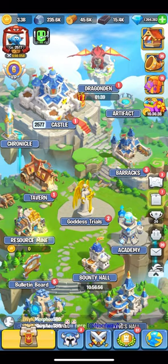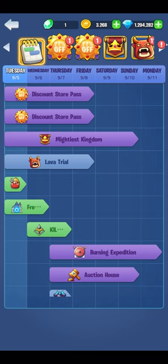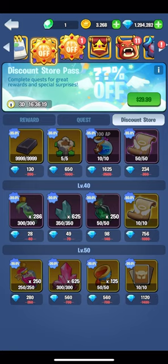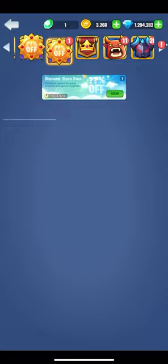Now I'll see what events are running and try to complete them if I see value in doing them. At the moment the discount store is running and for me personally these take too much time and too many resources to complete on all accounts daily, so I see any completion as a bonus. But if there's a seasonal event or something like the dragon event, I will complete all the daily quests as they are highly rewarding.